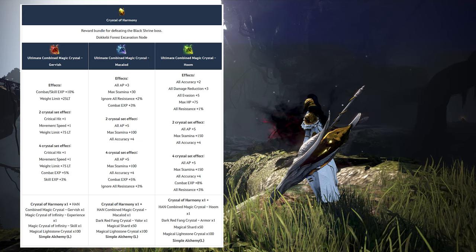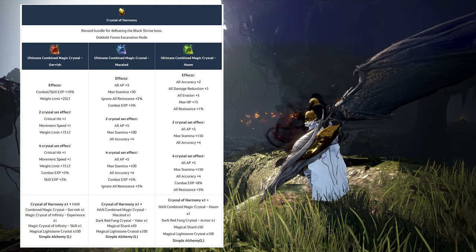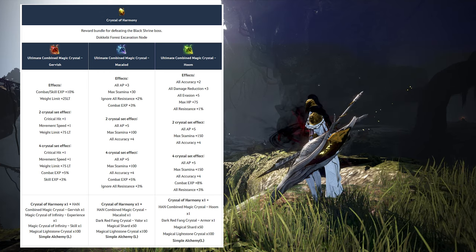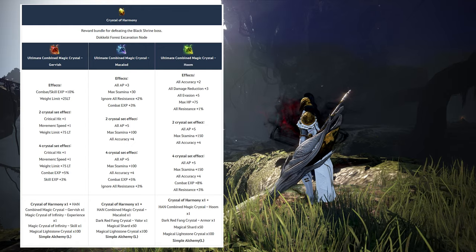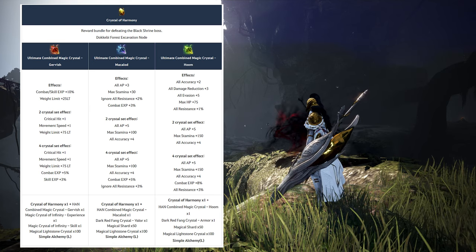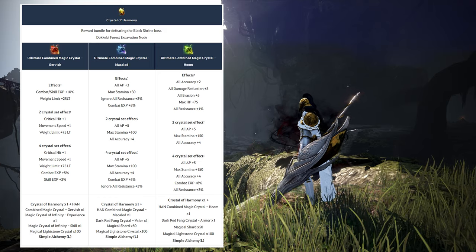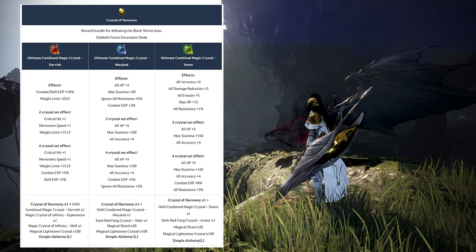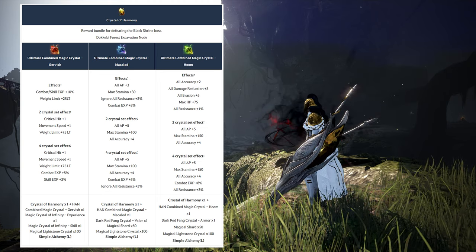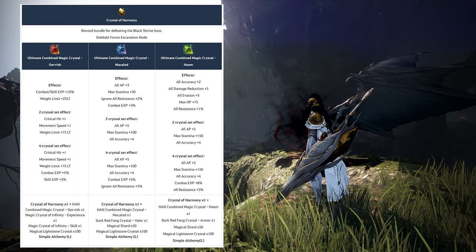Combat EXP is very easy to find nowadays and doesn't work when you want to use the crystal for PvP. For PvE, stamina and ignore resist mostly do not work either. In my opinion, if a more useful stat replaced the combat EXP, the Makalot set could be my favorite offensive set. It provides a total of 16 accuracy across two and four set effects. Like the Whom Said set, the Garvish set can be used for life skill characters needing weight limit, but using harmonic crystals for it just for an extra 40 liters seems unreasonable.